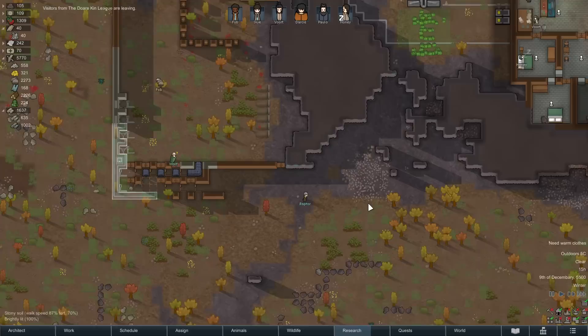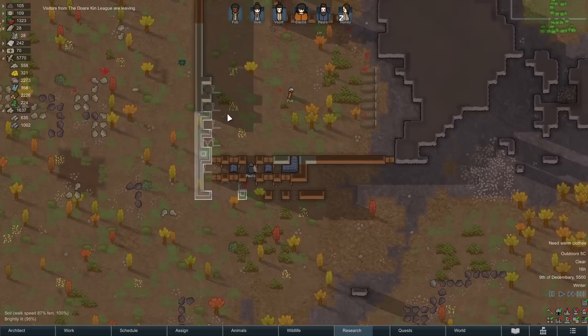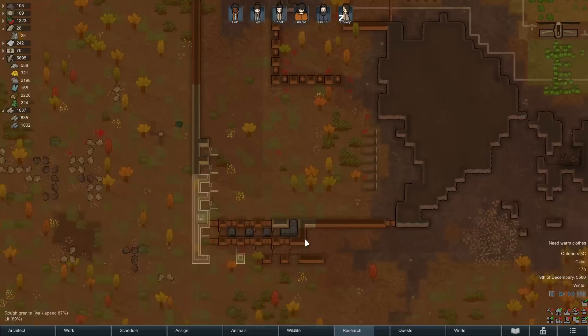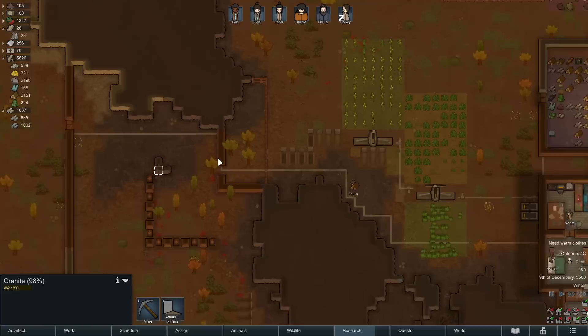Visitors are leaving. Having visitors on the map can be quite useful — if you get attacked they might get drawn into the fight, though if they die you do get reputation penalties. Something got killed on the trap — oh, poor little bunny. Still, it's more meat, and this will help deal with animals walking into our base since this door is open.